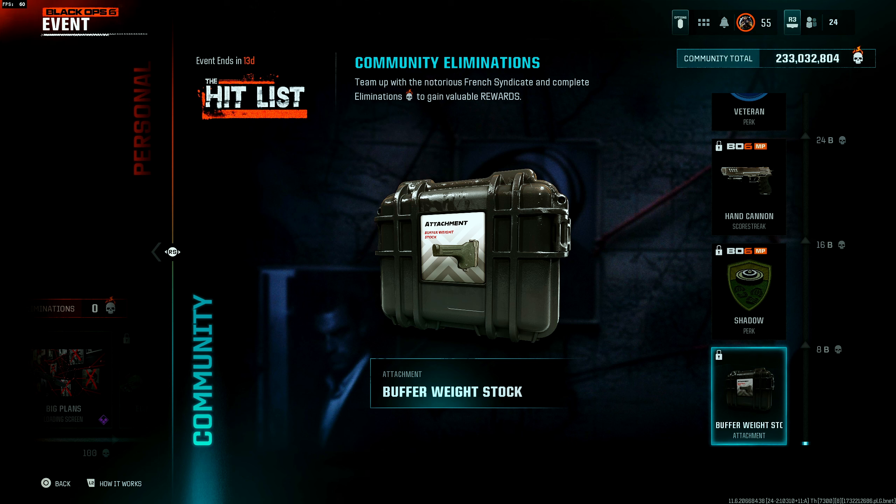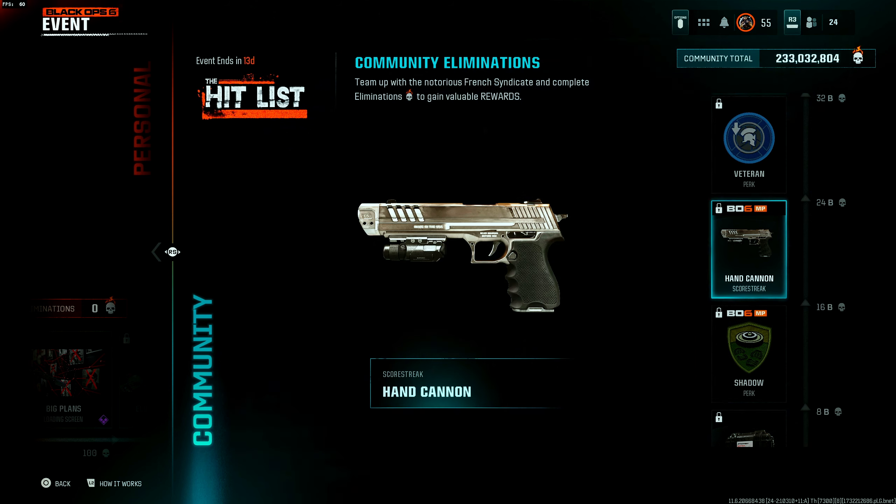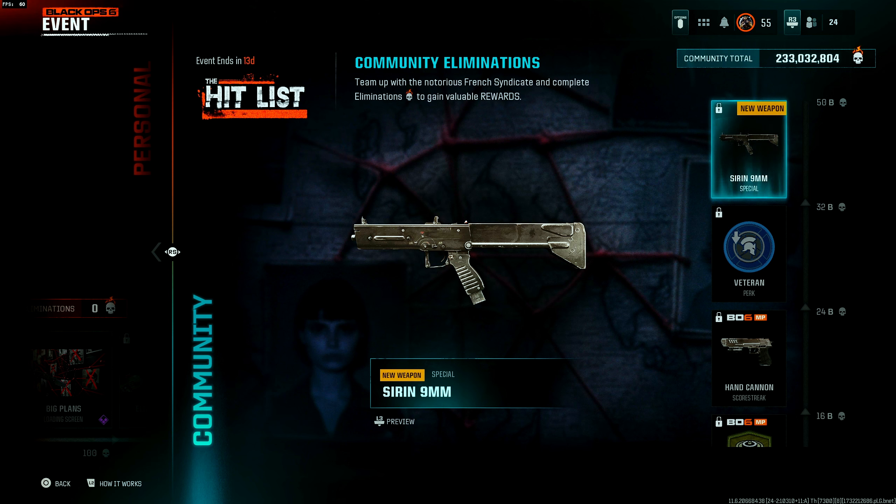Over in the community tab we have to get a lot of eliminations to unlock each item. The community total is already at 233 million. To unlock the Buffer Weight Stock we need 8 billion eliminations as a community, the Shadow Perk requires 16 billion, the Hand Cannon scorestreak — which I believe is like the annihilation gun from BO4 — requires 24 billion, the Warzone Veteran perk requires 32 billion, and to unlock the new Seren 9mm special handgun we need 50 billion total.